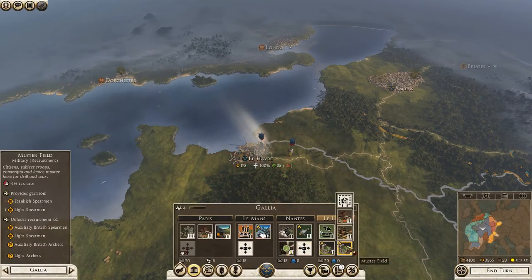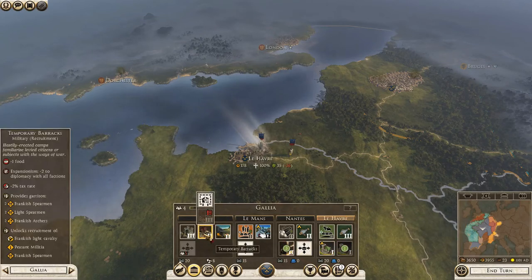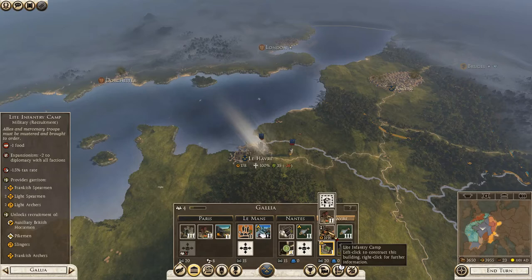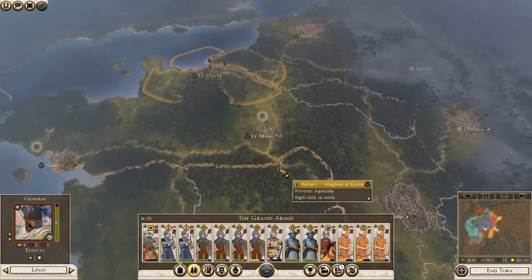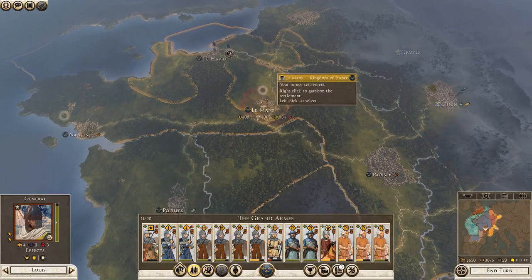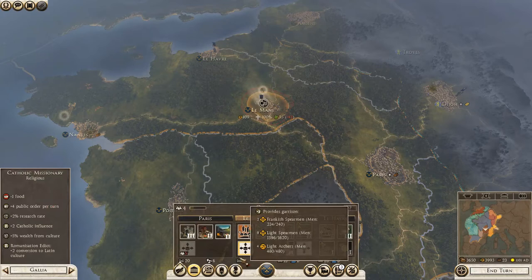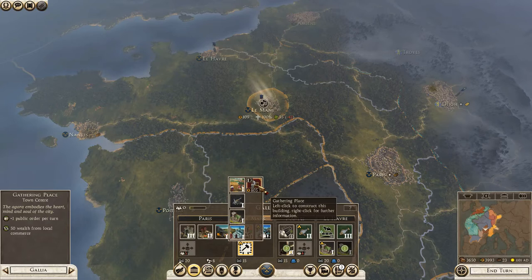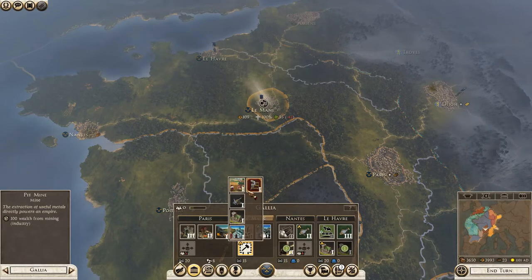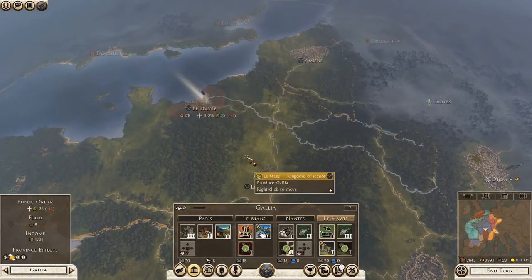Faction destroyed — very nice. They have a lot of muster fields here, we don't really need this many. We could do with two if we want to make a light infantry camp. We've got replenishment going now — excellent. We're in summer, so that probably has something to do with it. Anyway, we're going to march back to Le Monde and make it bigger.